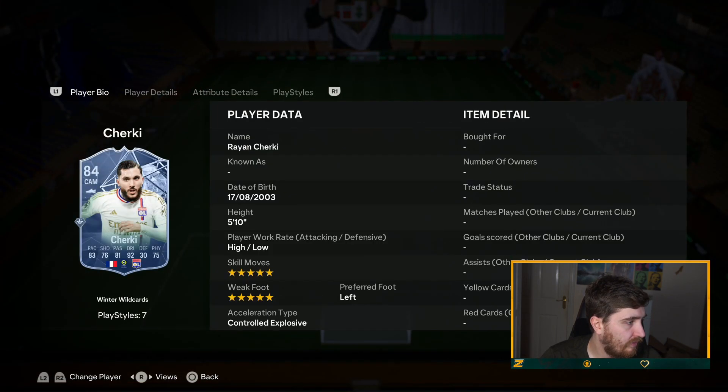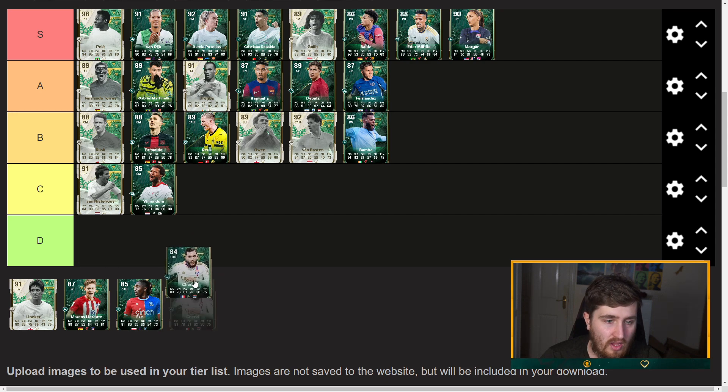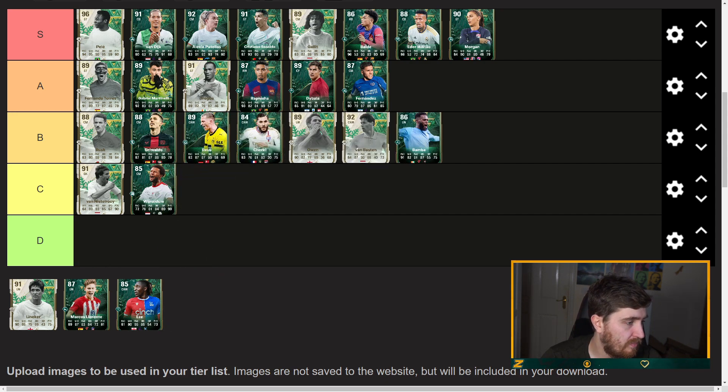Chucky — another Trickster, five-five. Pretty good card, crazy on the ball, but lacks too many stats. Passing's not great, not quick, not good physical. He's very good in some areas but we have to say B tier.